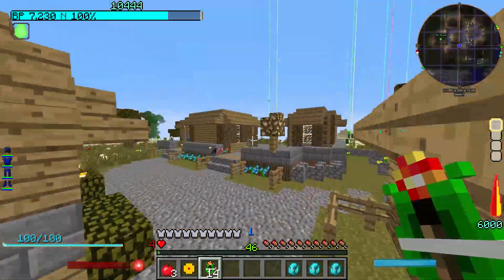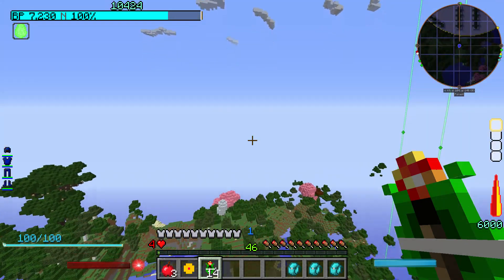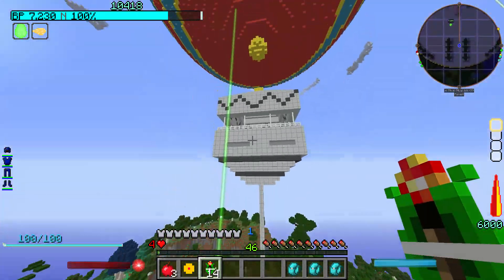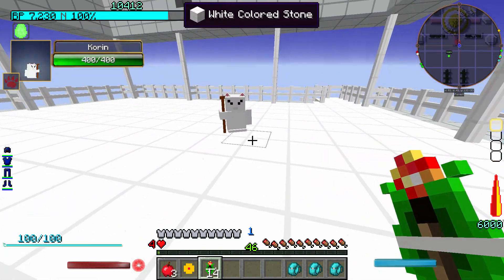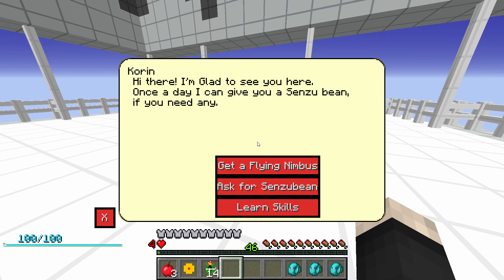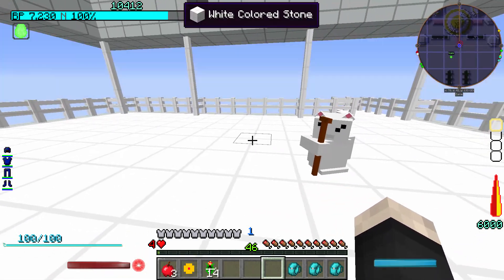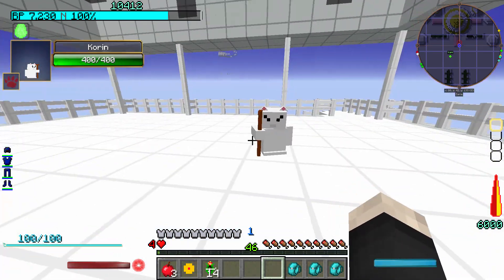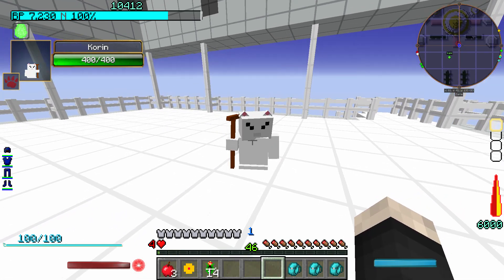Let's head over to Korin because he has a sensu bean for us. I had too much fun falling. Sorry if I'm stuttering — my throat is dry. Let's ask for a sensu bean. And do you mind if I summon the dragon in your little house? 'Yes, I do mind — what do you mean summon that big thing in here?' Okay, we'll go downstairs.